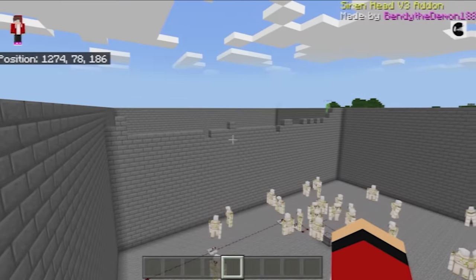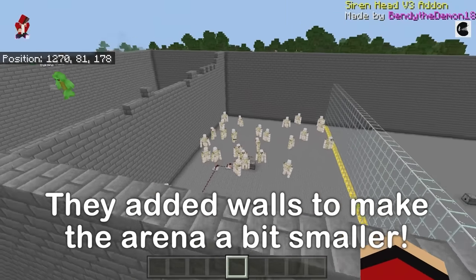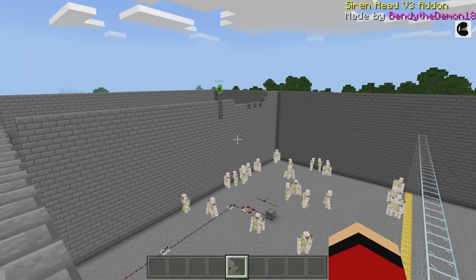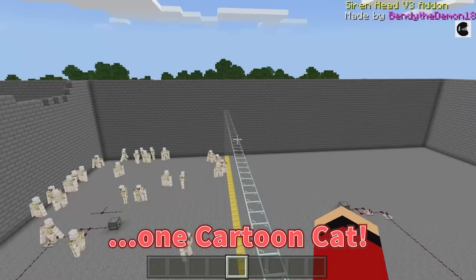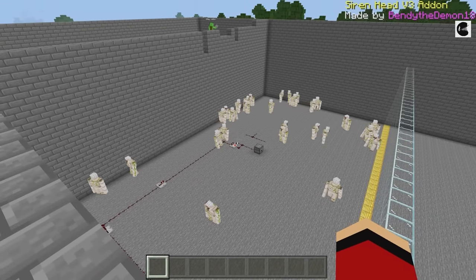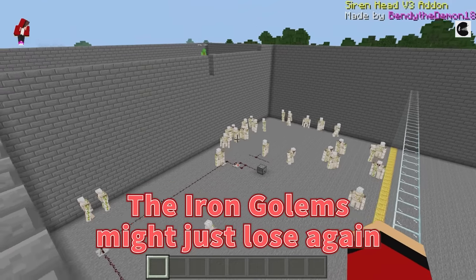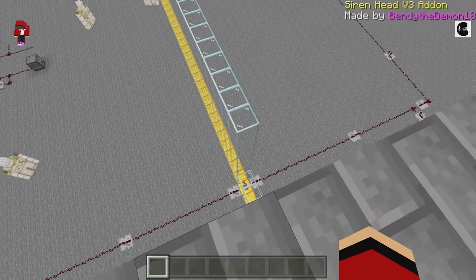Okay, we're ready! We added some walls — the arena was a bit too big. We're trying out a smaller arena! Who's up next? Next is 30 Iron Golems versus one Cartoon Cat! A cartoon cat? Honestly, the cartoon cat is super strong — the Iron Golems might just lose again! Let's try it anyway! Let's do it!